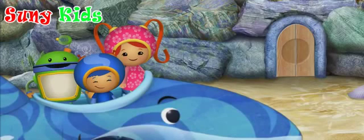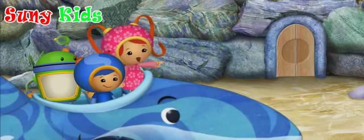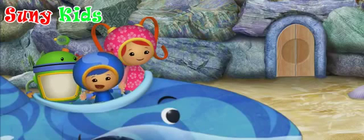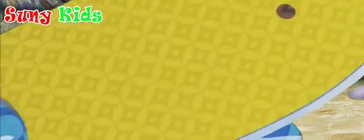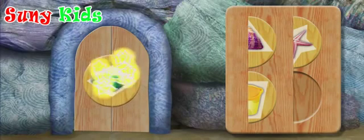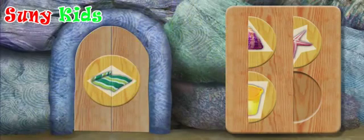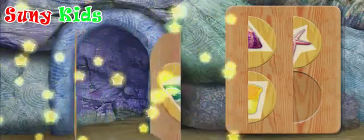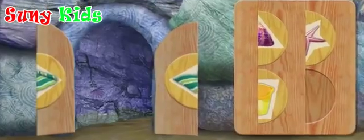Blinking boulders! That big rocky jetty is blocking our way! There's a locked door leading to a tunnel! Let's unlock that door! I know — we have to find the other half of the shape and put it into place! When you see the missing half, click on it! Great job! You completed the beach towel! Look, the door is opening! Here we go!